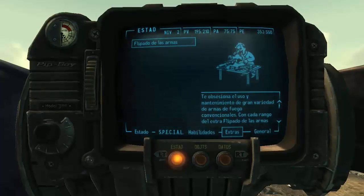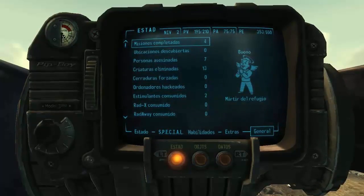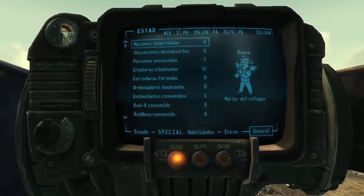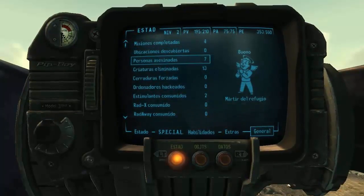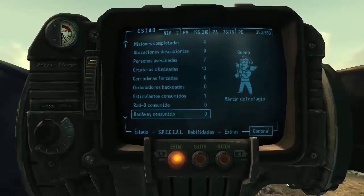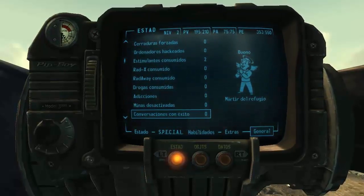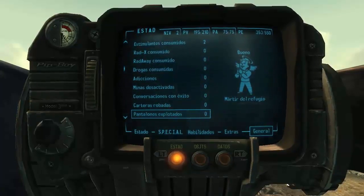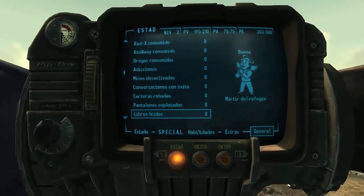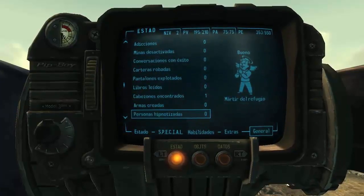Los extras que obtienes cada vez que subes un nivel — por ejemplo, flipado de las armas. Y aquí los datos generales: misiones completadas, el karma (que eso tiene su importancia), cuánta gente te has cargado, ubicaciones descubiertas, y un largo etcétera. Libros leídos, cabezones (que también son importantes, te dan un extra), bajas de nombre de arena, puñetazos paralizantes, robots desactivados, contratos cumplidos.